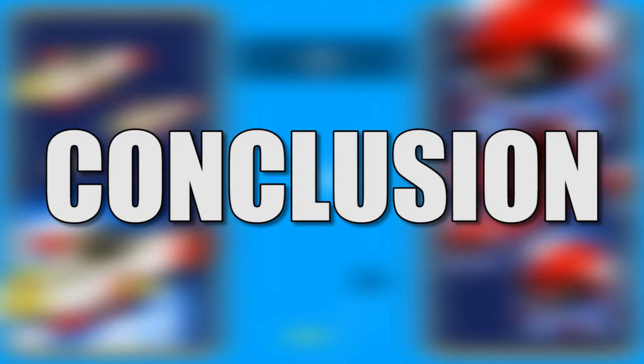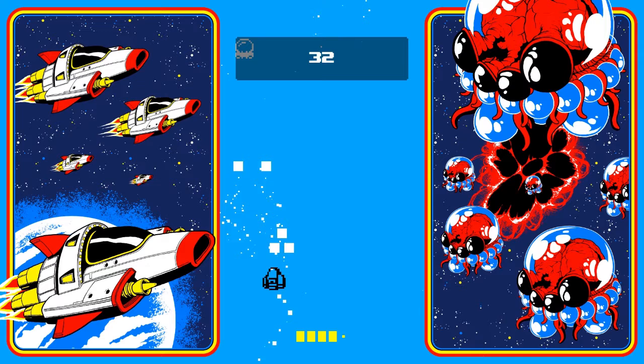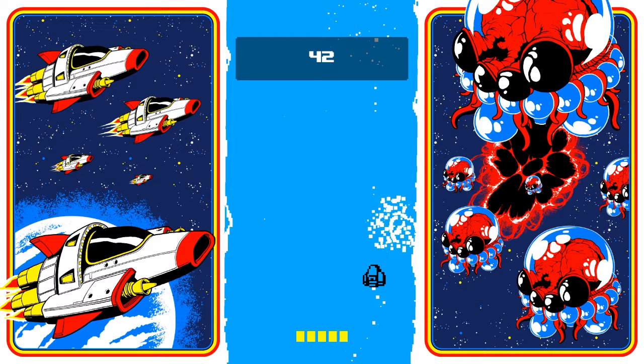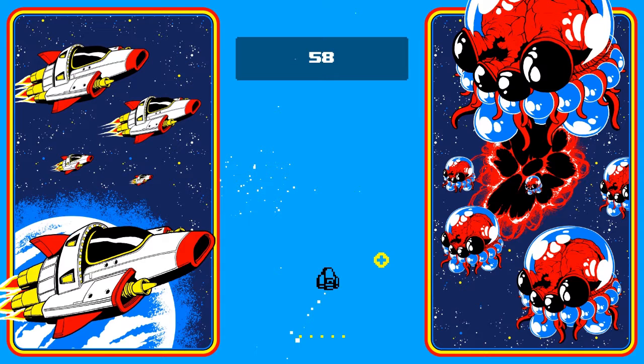Switch and Shoot is a slight game that's a lot of fun in short doses. I doubt anybody will spend hours glued to the computer screen, but I certainly had fun jumping in and playing for a few minutes at a time. I love the concept and hope a little bit more variety is added to the finished product, both when it comes to the background graphics and enemy units. The Steam Early Access build is currently $1.99, which is a fantastic price for what you get. Switch and Shoot is certainly worth $2.